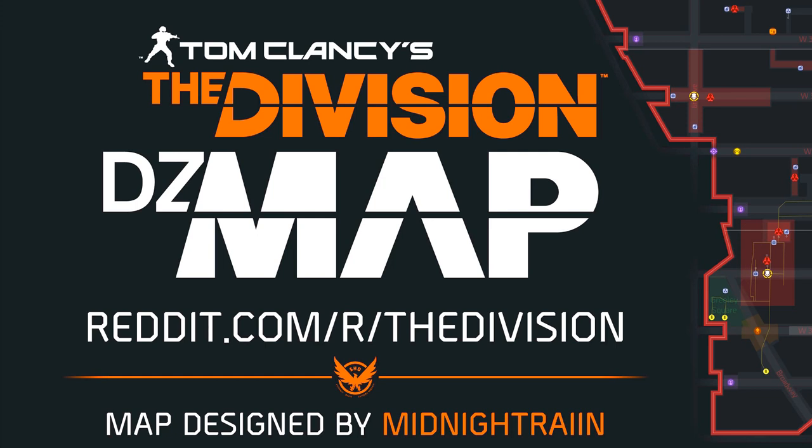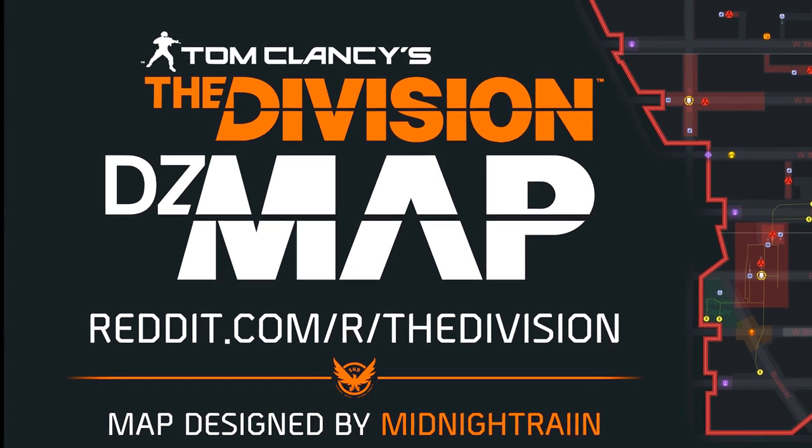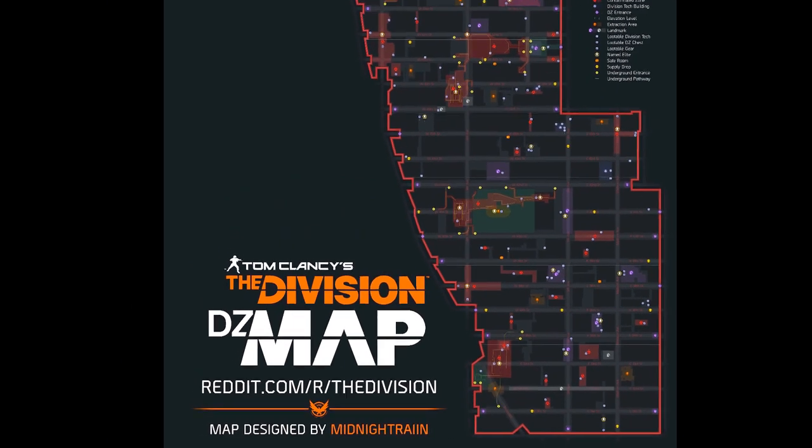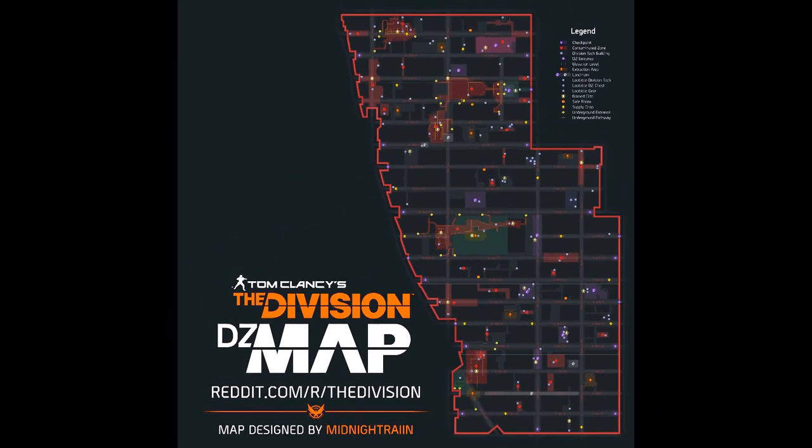The source we've used is an image by Midnight Train on Reddit. This image has everything — all the Dark Zone chests, the cash chests, the named enemy locations, the division tech locations, and even the supply drop locations. Note that all the cash chests are high-end ones, so don't be afraid to run into a purple one if you go looking for the ones on the image. A link to the image will be down in the description and all credit goes to him.